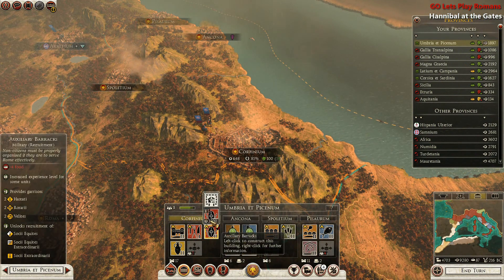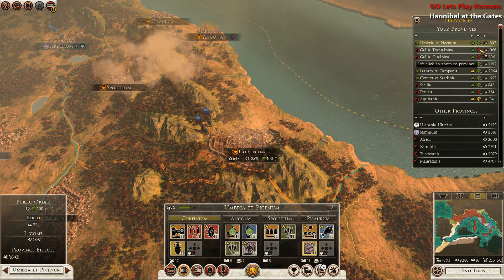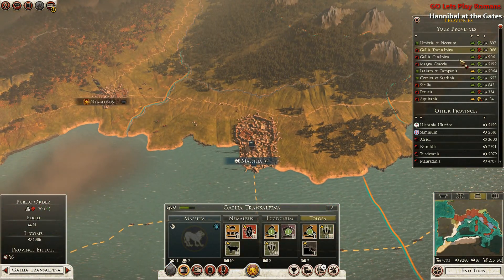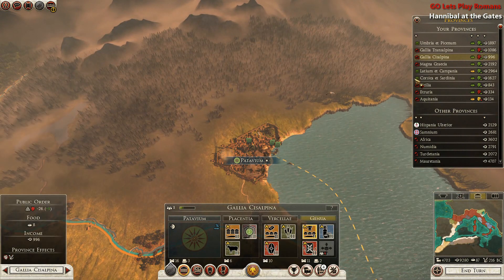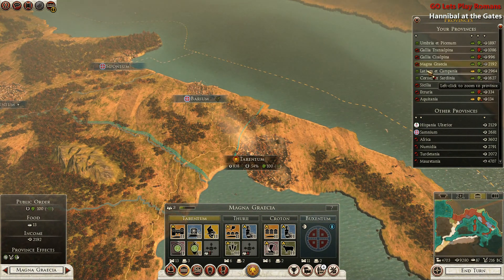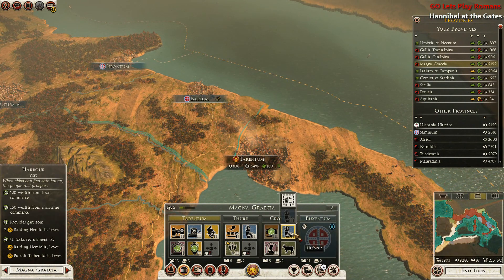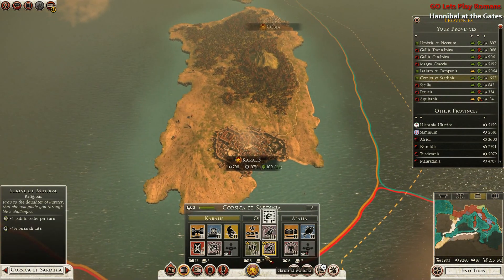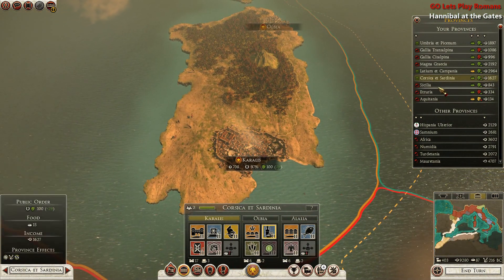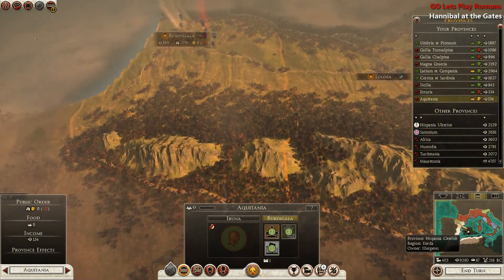Population is going well in this place, but this one not so much, and neither is this one — squalor everywhere. I can make this a fishing town and build a small town here. Temple of Minerva — I'll take it. Let's end our turn here.